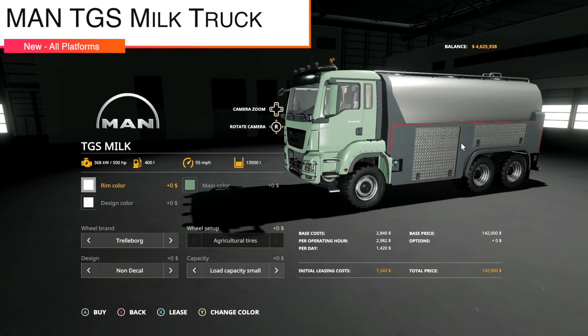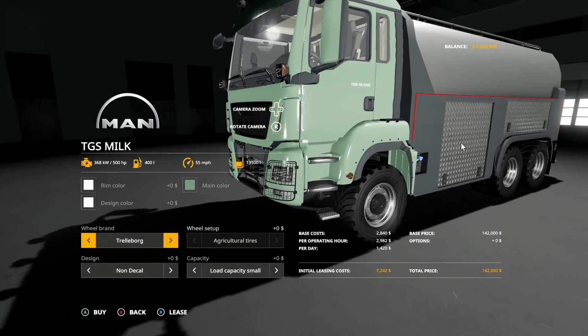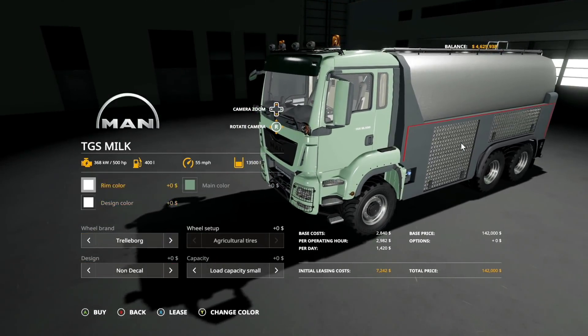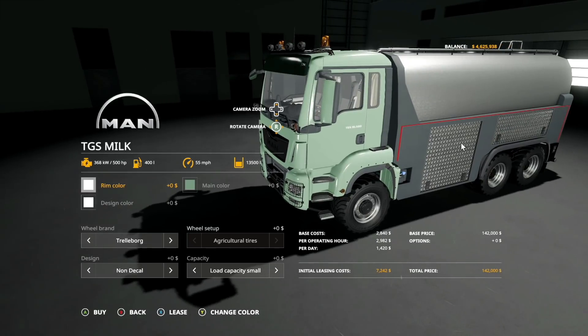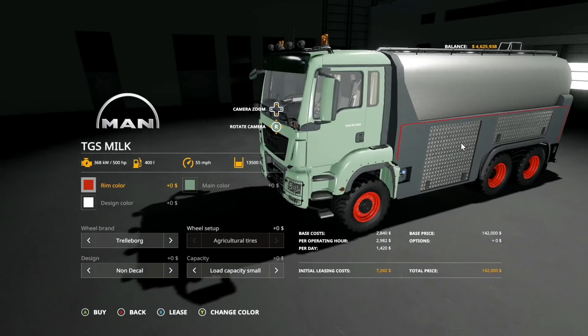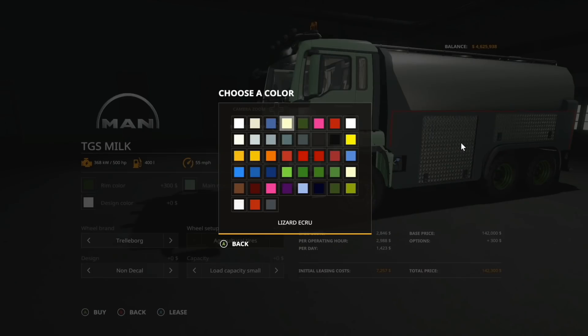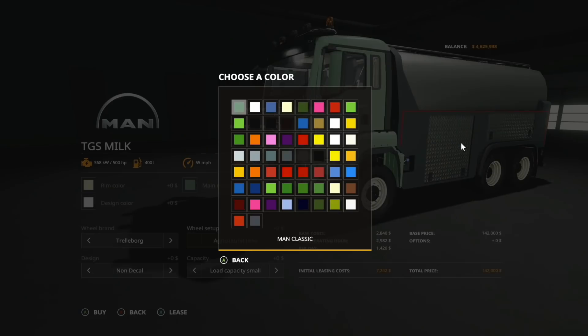Next new mod for all platforms — we have the MAN TGS milk truck. We talked about this at Farm Sim News a couple weeks ago and it is finally here. 500 horsepower, 400 liters fuel, 55 miles per hour, 13,500 liter capacity. You can change the rim color — lots of options there, though no chrome unfortunately.